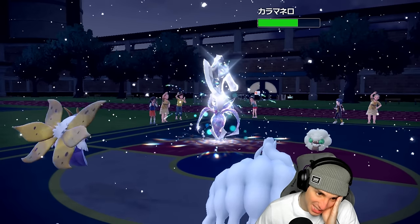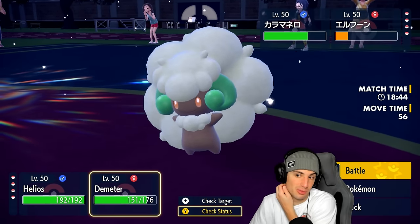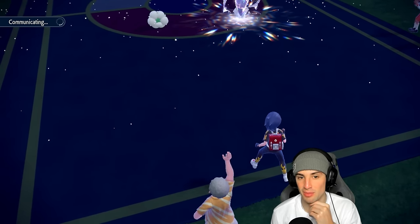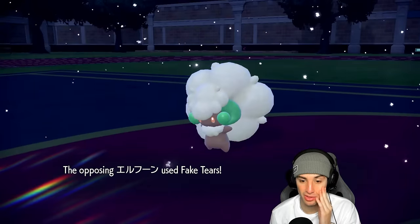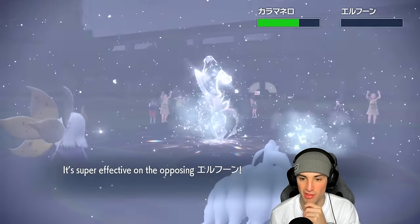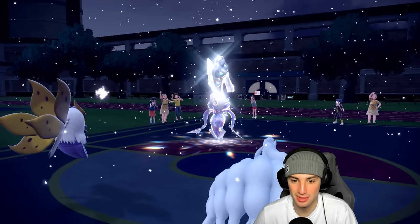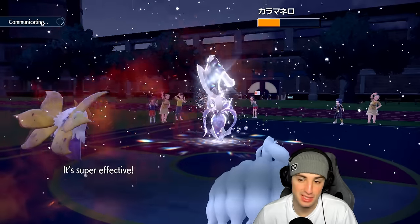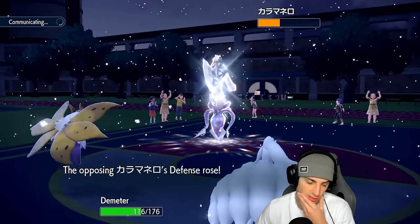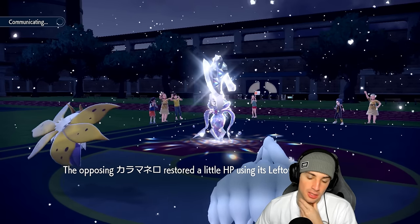Super Power launches but does minimal damage — this thing's stats are going crazy. I can't even Icy Wind to slow it down. Let's just start doing damage hoping for a crit or a freeze. They're definitely going to Fake Tears again — now it's plus four Special Defense, just like that. I never see Malamar used like this, it's actually pretty cool. Blizzard's going to fly — give me a freeze, give me something, we need freeze or crit to slow this Malamar down. Heat Wave launches, respectable damage. Super Power launches, we soak with the Aurora Veil. Malamar is just boosting its stats like crazy.